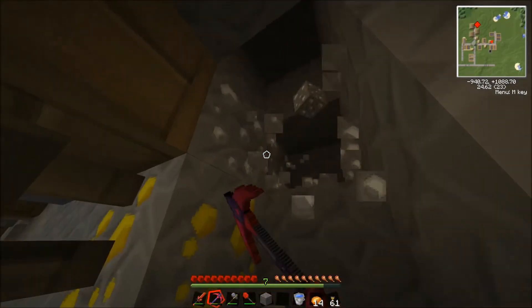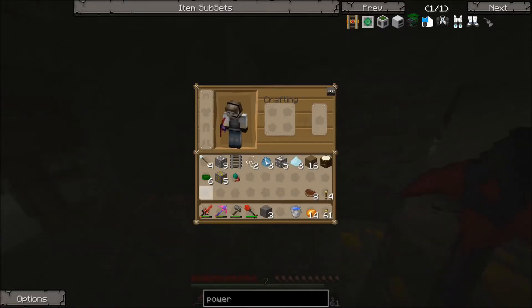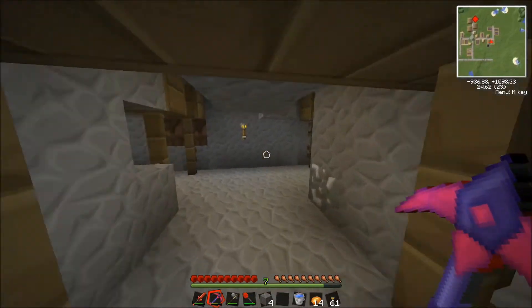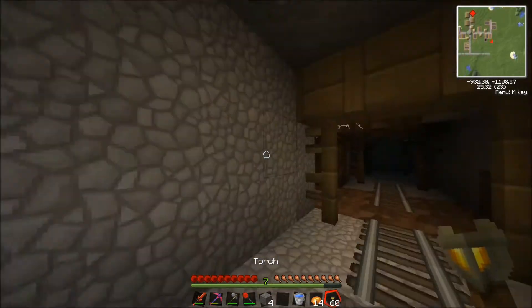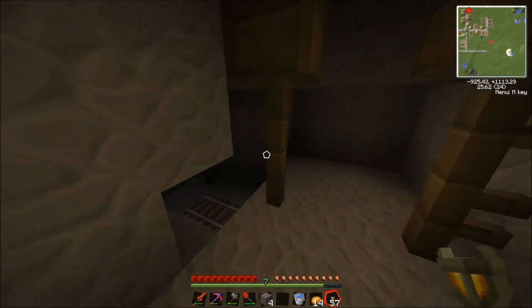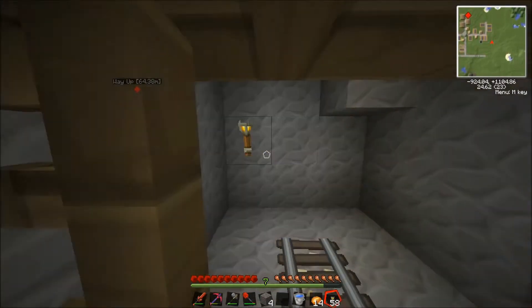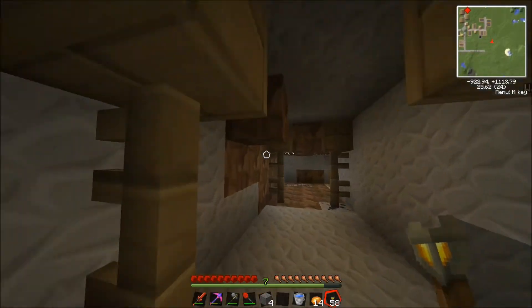Maybe I might as well grab the gold as well. Oh this is an enchanted pickaxe isn't it? I forgot about that. What enchantments have I got on this again? Unbreaking 2 and Efficiency 2, so it's actually pretty quick at mining stuff - that's obviously pretty good. That's lead I think - I don't really need lead. Let's get going. There's some coal - put that up with the amount I've got, just free up some space.